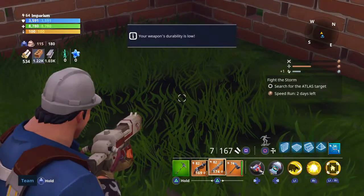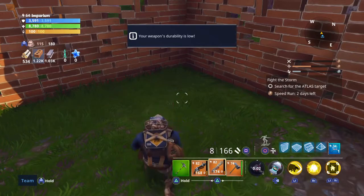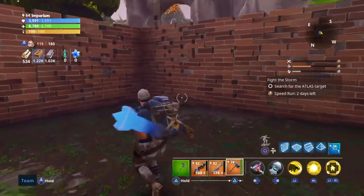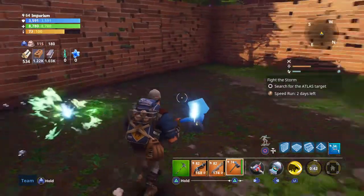It could also blow up whenever it takes damage. This makes it useless. Say you're a constructor trying to go around swinging — then each swing drops one, and that will blow it up.